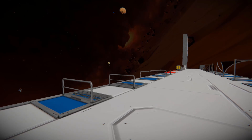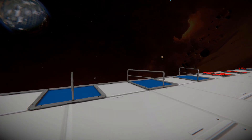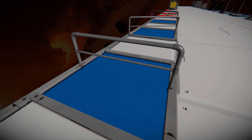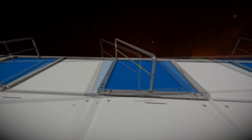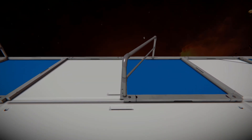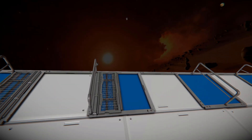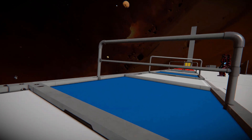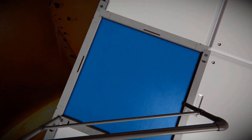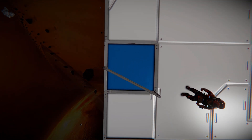Coming over to this section, we then got new railings, which is also part of the Decorate Block number two DLC pack. So we've got one which sits right in the middle of the block, then one which starts in the middle that goes to a corner, and then one which starts in the corner that goes to the middle. Bringing the free camera over for a better look, that's simply how they sit.